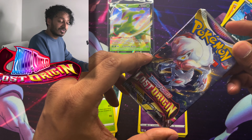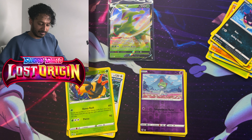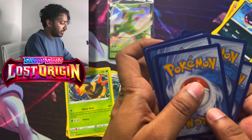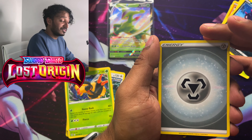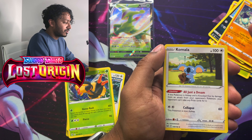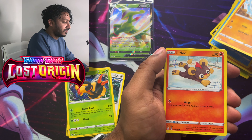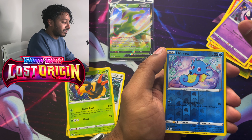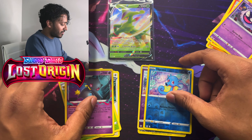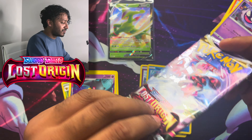On to the first Lost Origins pack — let's see what we get. We got steel type energy, let's go! Lost City, Carbink, Hitmontop, Meditite, Shellos, Mienfoo, Litleo, Gastly, a reverse holo Horsea, and a Banette regular rare — I almost thought that was a holo but it was a regular rare.